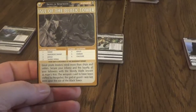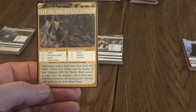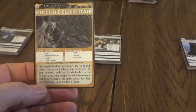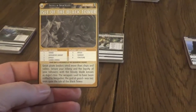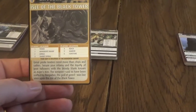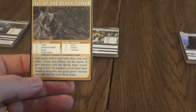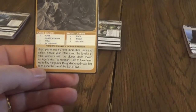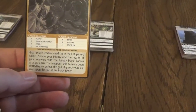Great pirate leaders need more than ships and sailors. Secure your infamy and the loyalty of your followers with the bloody blade known as Ager's Kiss. The weapon, said to have been crafted by Norberger, the God of Greed, was last seen upon the Isle of the Black Tower.